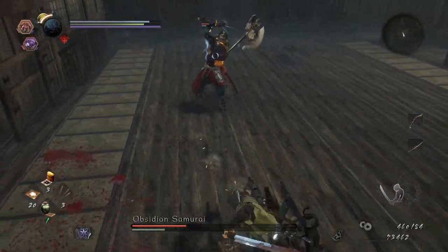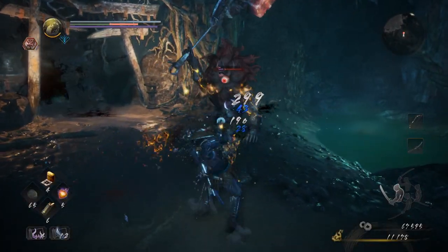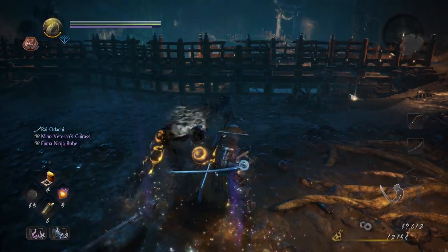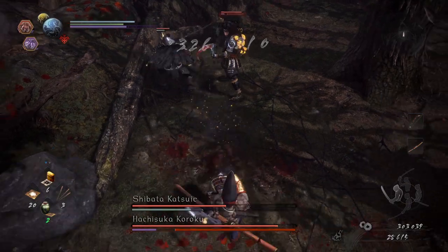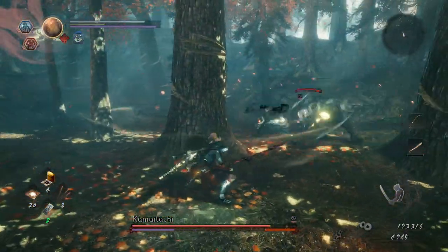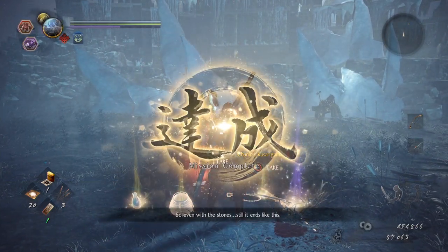When timed correctly, Yo-Kai Burst can interrupt and counter special enemy attacks imbued with red energy, leaving your opponent open to attack. The timing varies with the enemy, but try to execute it just as their attack is about to hit — no sooner, no later. It's also worth noting that the Yo-Kai Shift form you choose has its own unique Yo-Kai Burst timing, so make sure to practice often. Be mindful that the maneuver consumes anima energy — the purple gauge below your ki — so avoid unnecessarily spamming it. Yo-Kai Burst is a significant pillar of Nioh 2's combat and can quickly turn the tide of a difficult encounter when used intelligently.